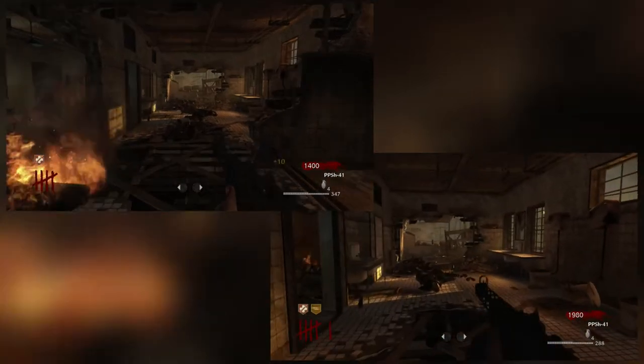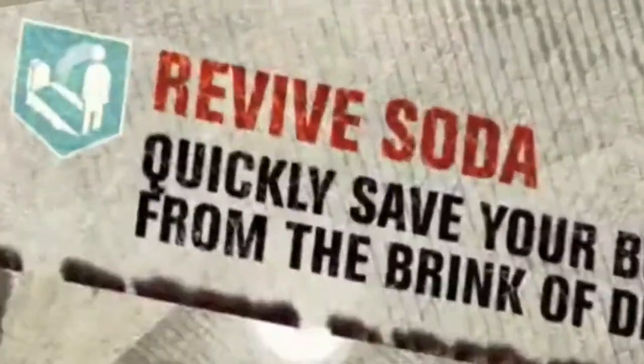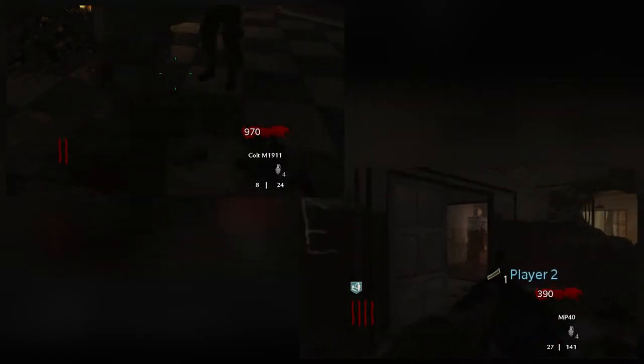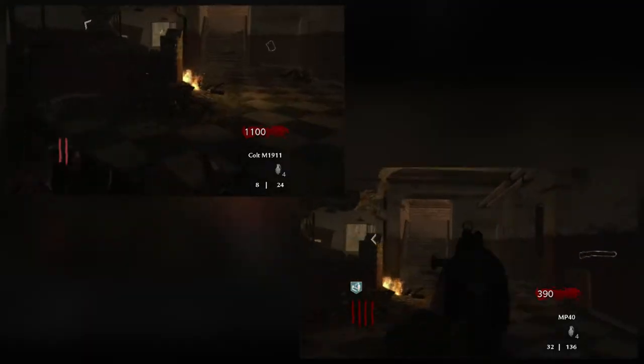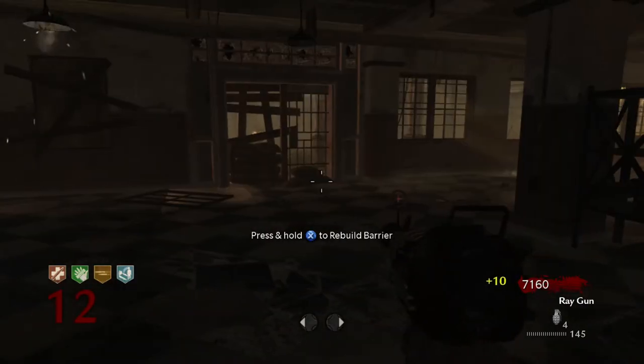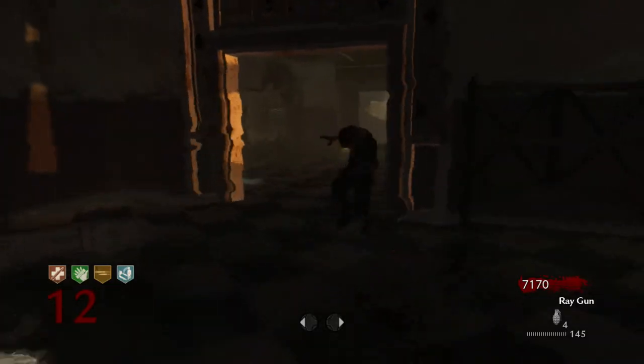And last, we of course had Quick Revive — or maybe Revive Soda? In World at War, it only had the first effect of picking up teammates faster. It didn't have the Black Ops and onward effect of being able to pick yourself up in a solo game, so it's definitely not the best perk, but it's still the cheapest, and you have the slot for it, so there's really no reason to actively avoid it.